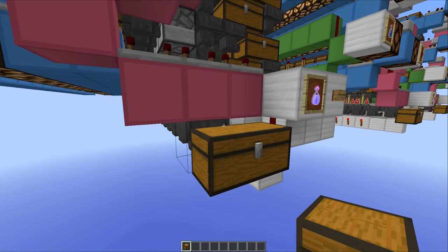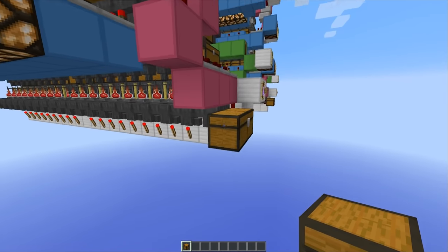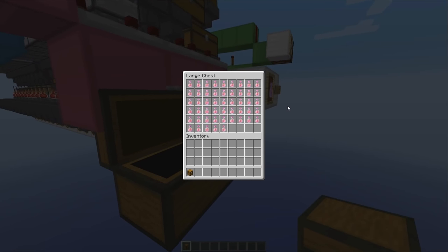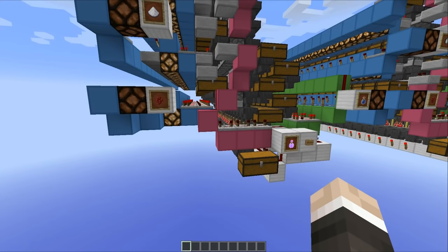There we go. We have got ourselves an entire double chest worth of items. And over here we should have the same thing — yep, full double chest almost. And finally if we go over to the last one we have also got almost a full double chest of potions — extremely quick.